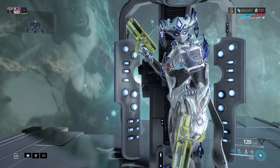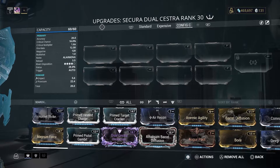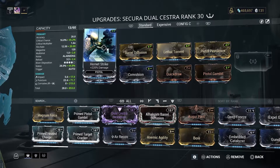Moving on to the standard build — meaning the mods that are used are easy to acquire and level up. They're fairly common and cheaper to get and level up. First off, Hornet Strike of course — a mandatory mod which gives you 220% pistol damage. This is important and should never be absent.